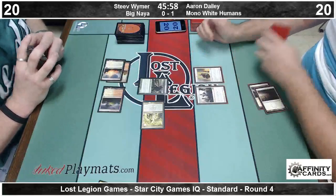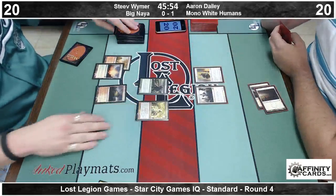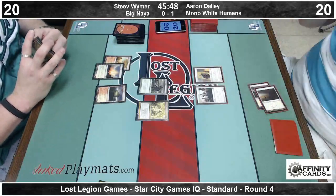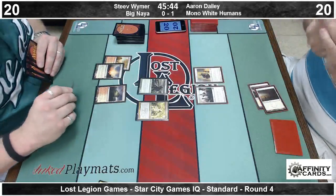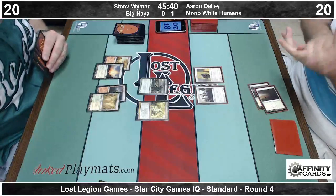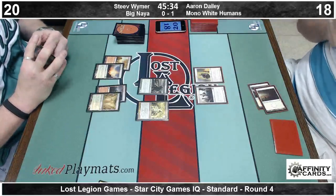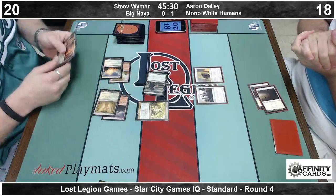Not where you want to be against the Humans, though. And there is a Precinct Captain. Now the Imposing Sovereign is a 2/1, right? So he can't attack in because I think Steve would be more than happy to trade his mana dork — unless he has a Thundermaw or something. But that being said, we know he doesn't have a land that comes into play untapped unless he just drew it. Bonfire for two — so he's going to clear out Aaron's board.